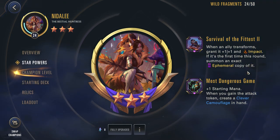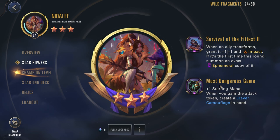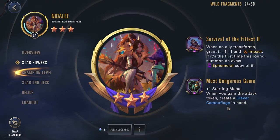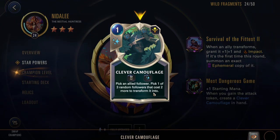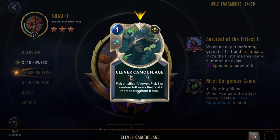It's similar to what LeBlanc has, except this only happens once per round, but it also doesn't have to just be one unit that gets the ephemeral copy. For the second star power, we have Most Dangerous Game, plus one starting mana. When you gain the attack token, create a Clever Camouflage in hand. This is a very interesting card made just for this deck — a 1-cost burst spell. Pick an allied follower, then pick one of three random followers that cost two more to transform it into.